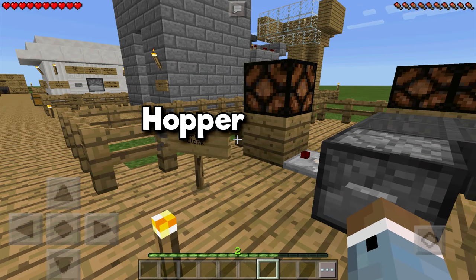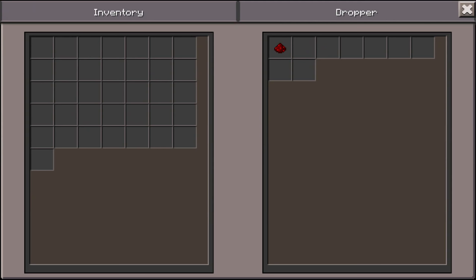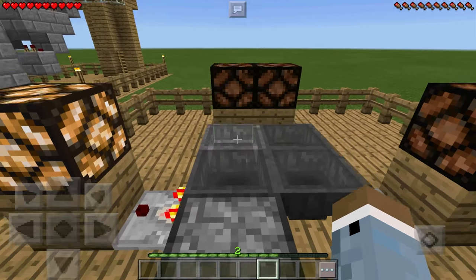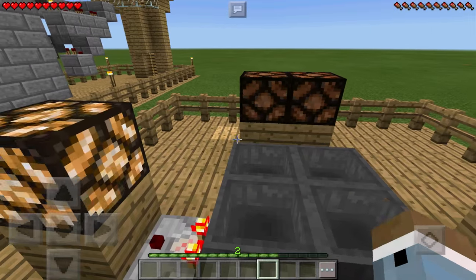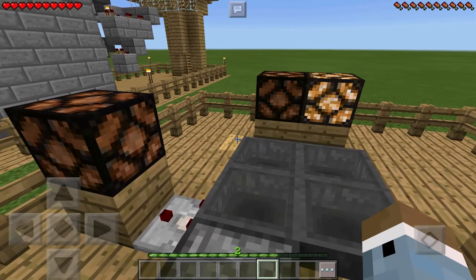This is the hopper clock, a very simple concept. All you do is press this dispenser, which dispenses a piece of redstone into the hoppers, and it just goes back and forth igniting all of these lamps in a ring. No stopping it — it just keeps going forever.